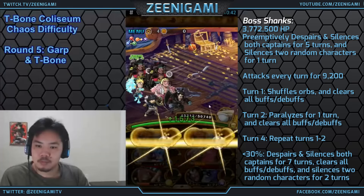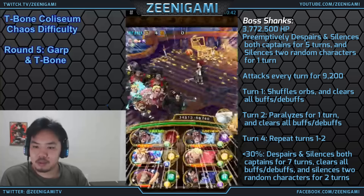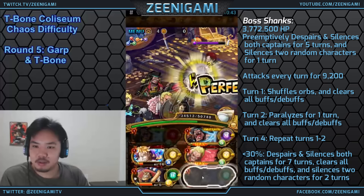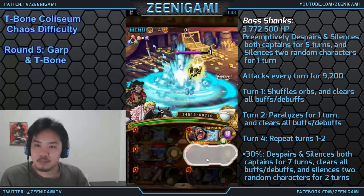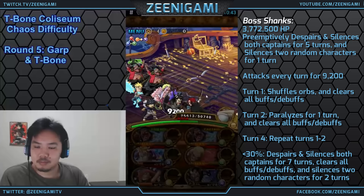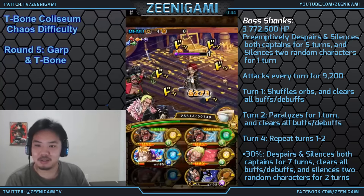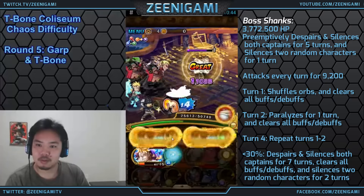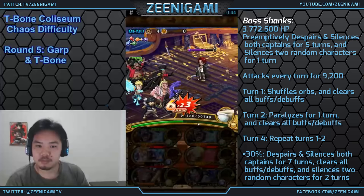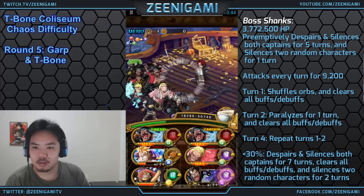We're going to get Shanks to around 50% health — as close as we can without getting him below 30%, because below 30% Shanks will despair and silence both of your captains for 7 turns, clear all buffs and debuffs, and silence 2 random characters for 2 turns. So if you get him below 30%, you're probably going to be dead. Our only goal here is to attack him as many times as possible. Use your Marco whenever you need to, and on your last turn alive use your Doflamingo — or if you know you have the damage, use Doflamingo when ready.